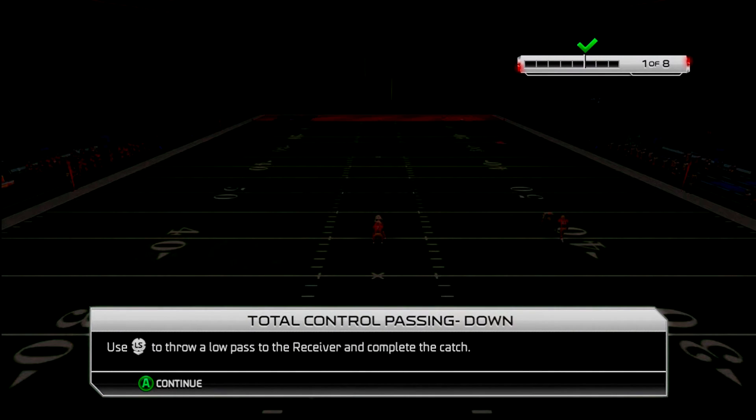Alright guys, welcome to 302 Gaming again. Just got done with the Precision Modifier. Seems like it's a little weird with the timing, maybe it's just because I'm new to it. But some of the moves are pretty easy to do and others like the shoulder charge and sometimes even the stiff arm — those are probably the funnest ones to accomplish but also seem to have the weirdest timing and hardest to do. But let's get into the next Precision Modifier with Total Control Passing, which from the way it sounds is probably going to be exactly like the old Madden's.